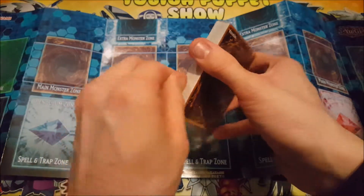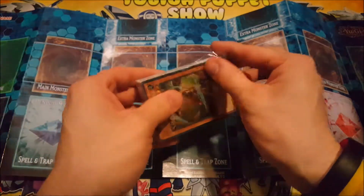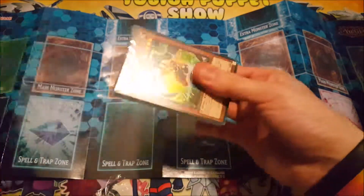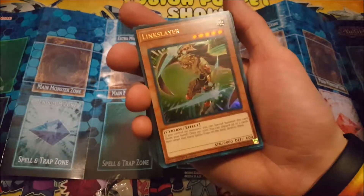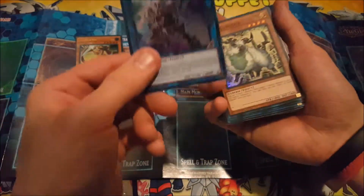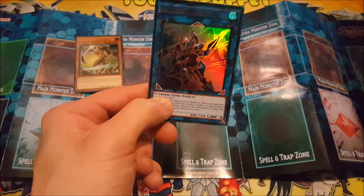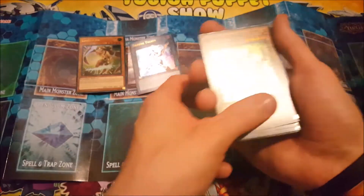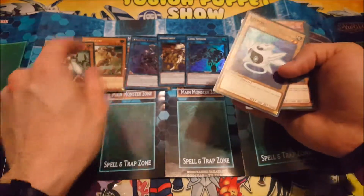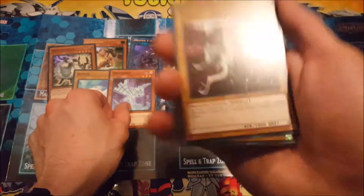So first we've got the Link Slayer with the new Cyverse typing, our first link monster Decode Talker — which I'm not gonna lie, I really do like how that looks, that looks awesome. Then we've got Ram Ram, Honey Bot, and Link Spider. In addition to Bitron, the cards look a lot different actually.